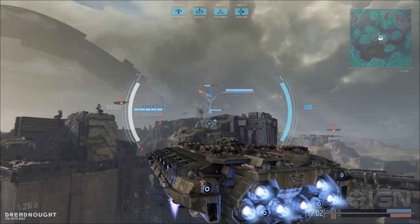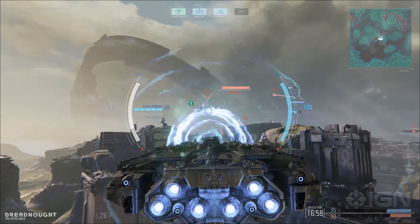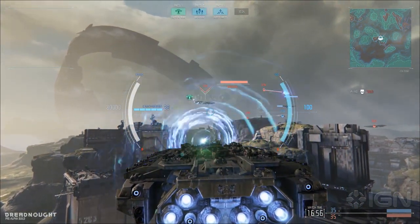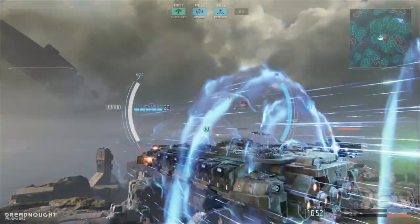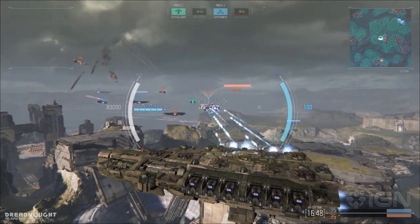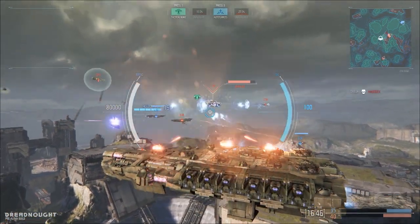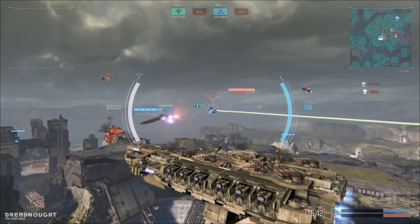If you target this one again and then hit four, you'll basically do a warp jump that brings you close to it. You can then combo that with ability number two, which is like your broadside. Let's hit him. That's a very Battlestar Galactica-esque volley of fire.